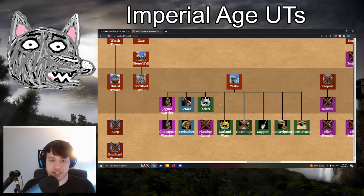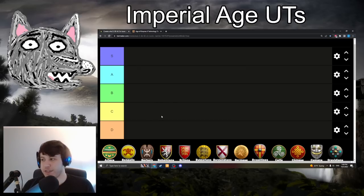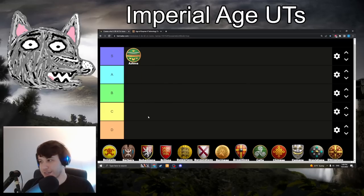Aztecs and their unique tech is Garland Wars: 450 food, 750 gold — pretty pricey — but it gives infantry plus 4 attack. This is like getting an additional entire blacksmith melee attack upgrade line, and we're going right to S-tier with that one. It is incredibly strong. It's what makes Aztec infantry super strong in the late game. It makes your champions, your jaguars, and your eagle warriors that much more powerful, and even makes your pikemen semi-usable. Definitely S-tier — civilization-defining and applies to several different units.